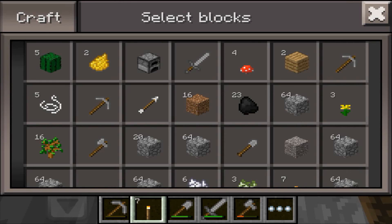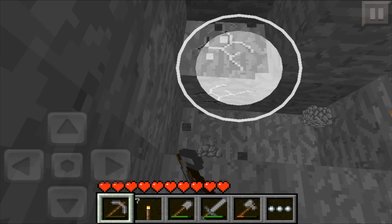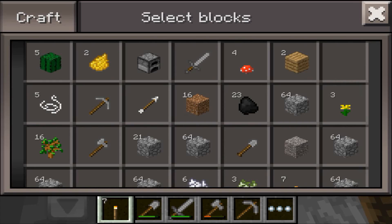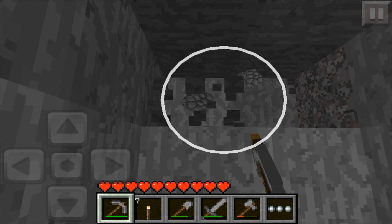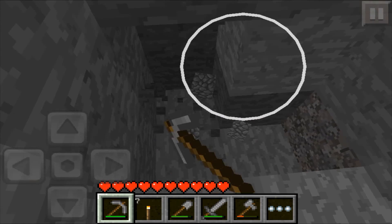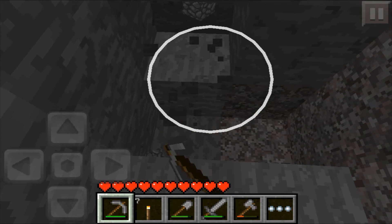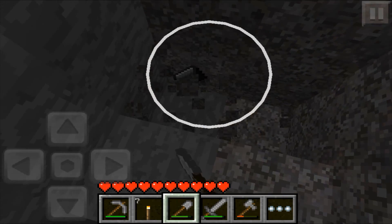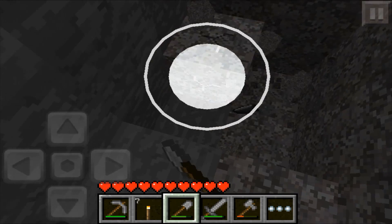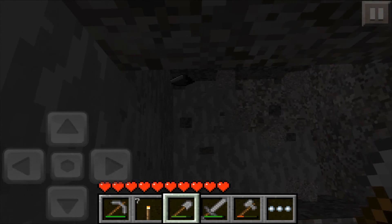I need to place another torch. Do I have two more? It's hard to tell with this inventory, it's a little weird. Yeah, this is the last pick until I find some iron, which should be any minute now hopefully. Giving my pick a break — I love that we can find flint now, that's so good.